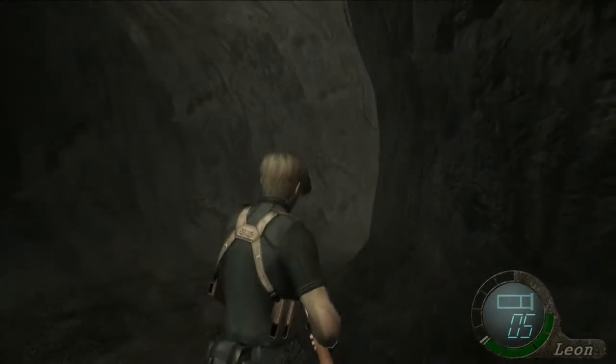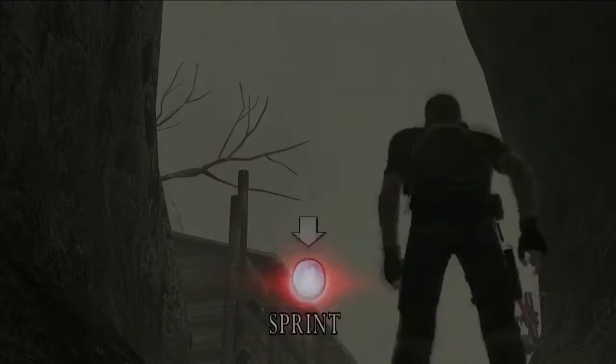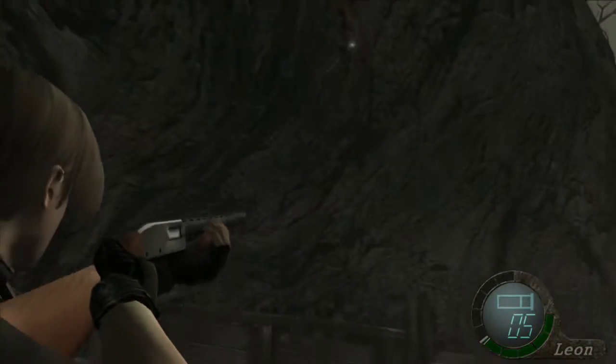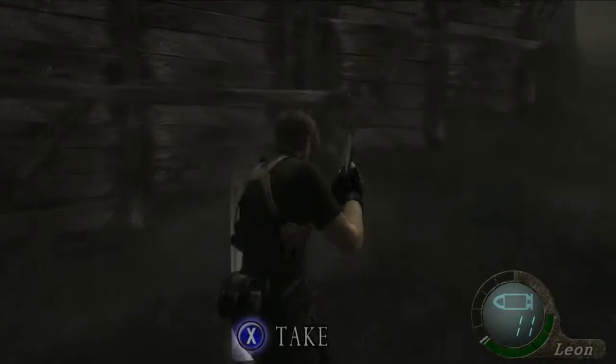Sprint and keep your fingers ready for the quick-time event at the end to avoid the boulder. There should be something shiny on the roof above you — yep, that's a spinel. Congratulations, you got 2,000 for your efforts.